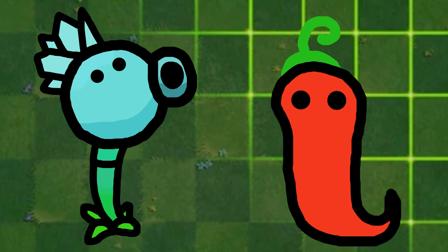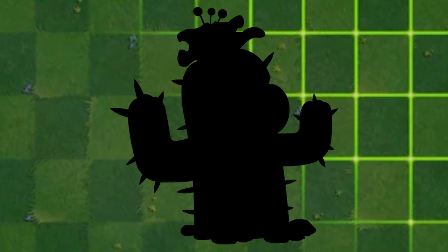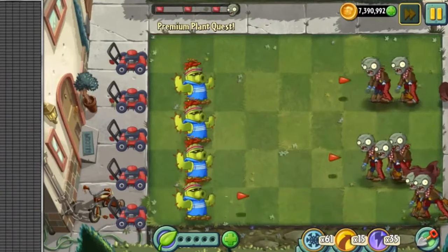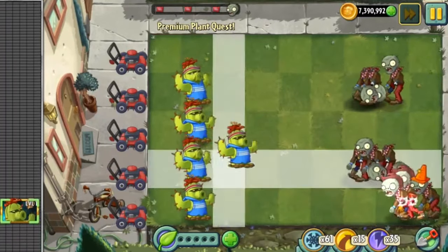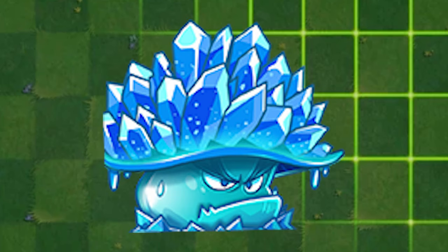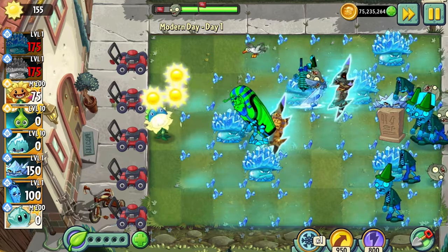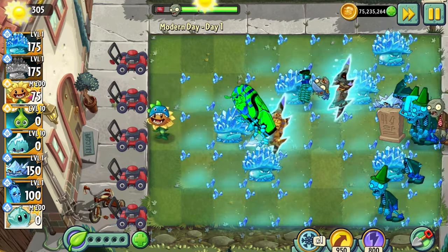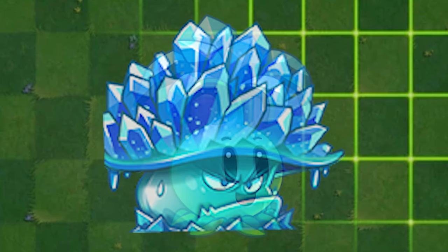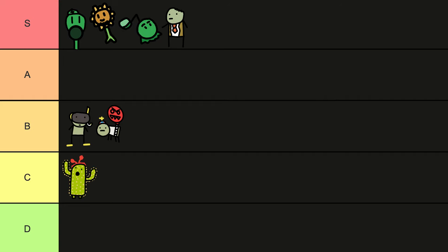Most of the PvZ1 premium plants are pretty good, but there is one that's questionable to me: Cactus. Cactus should have been its own thing — it's not even similar to the original at all. My main criticism is that if you're going to add these OG plants, at least fit them into the game properly and maintain their core attributes. Otherwise, why not just make a new plant altogether? C tier.